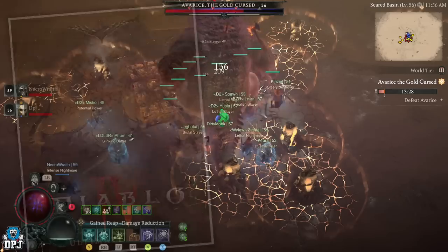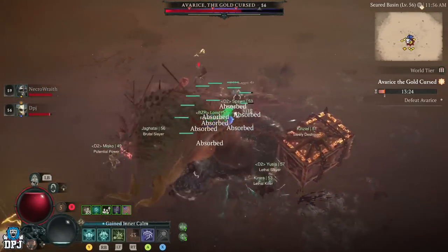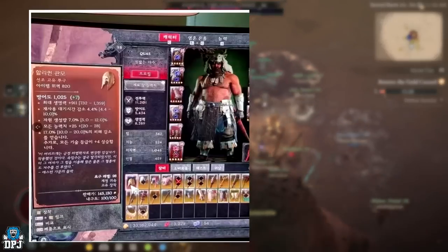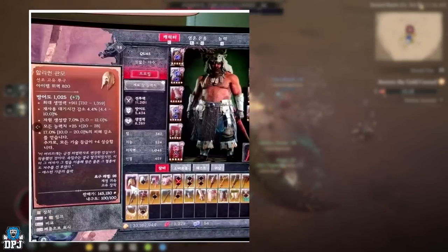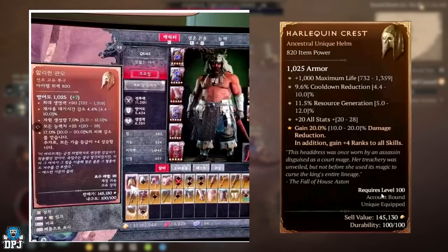It's being confirmed now that a certain item which is so rare people didn't believe it existed in game is now actually being found. A Korean player posted an image of this item to the internet, which in English is called the Harley Quinn Crest, which you can see on the screen now.